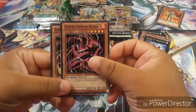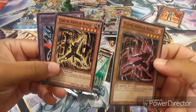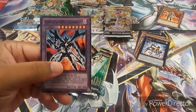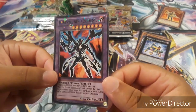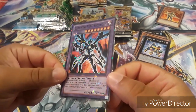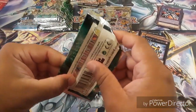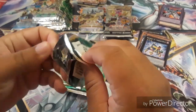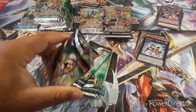So far every single pack has a DT card — one, two, three, four, five, six, seven, eight, nine, ten, eleven. So far that's nice, and we still got a lot of packs to go through. Let's go ahead and keep opening these nice packs. Flame Armor Ninja, another ninja card — Earth Armor Ninja. We're gonna have all those cards we need. And then Elemental Hero Squad — and it's a nice DT card!